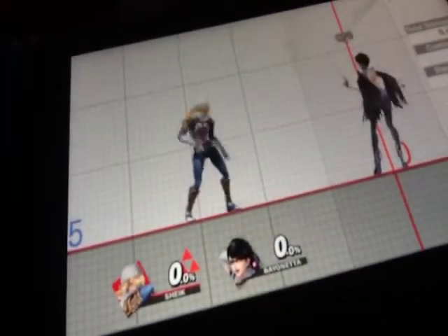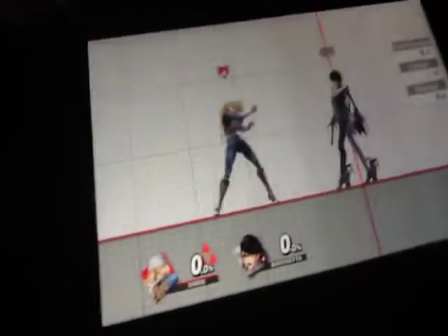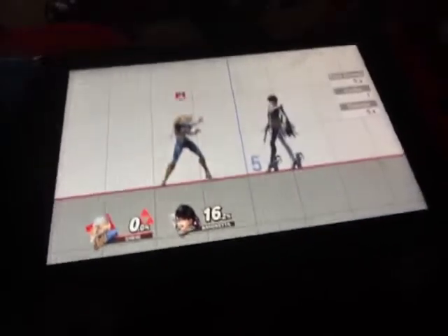First up is the attacks. For the attacks, you just press the attack button. Different characters have different attack patterns. Tilt attacks can also be performed by using the left joystick and the attack button.